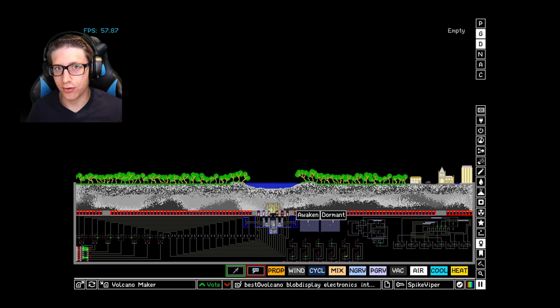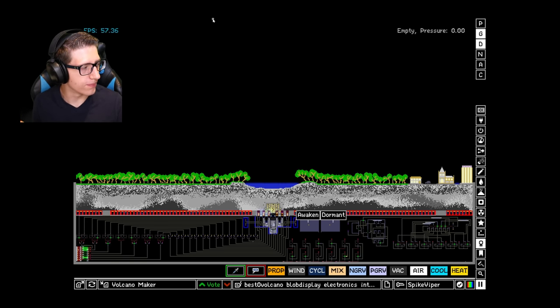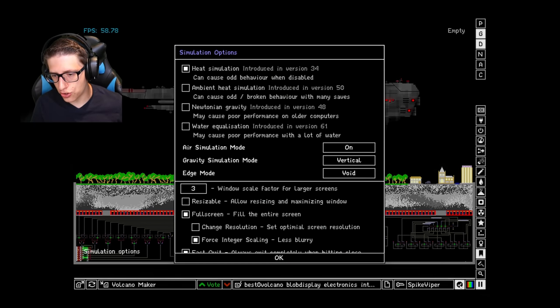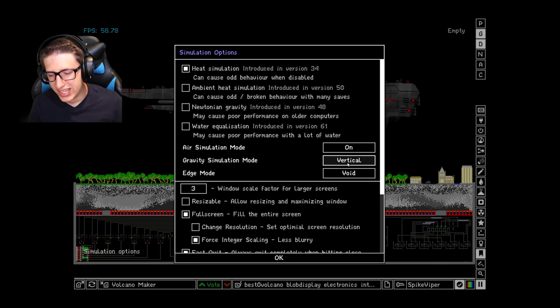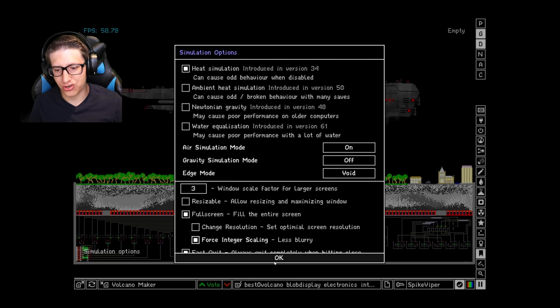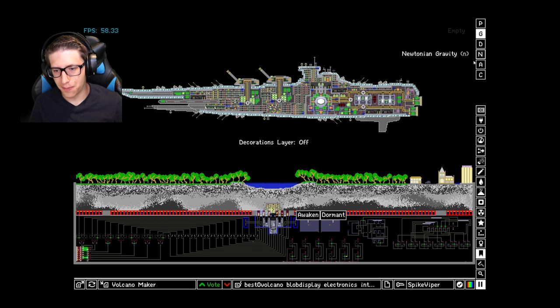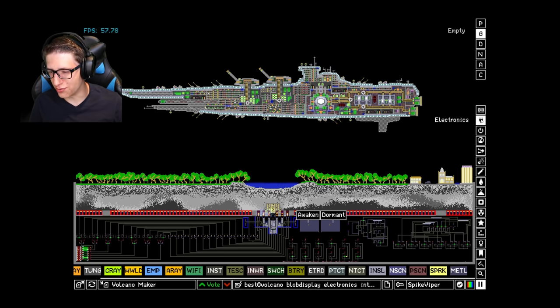Hello and welcome back everyone to the Powder Toy. Today we're going to ask the question: what happens if you have a volcano under a spaceship and you turn off gravity? This is a really specific question which probably wouldn't apply to most people. I do understand that, but at the same time I think that the answer may surprise you.